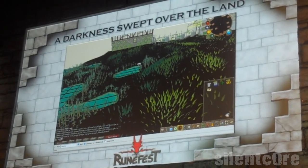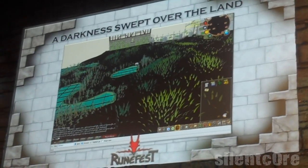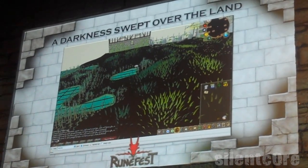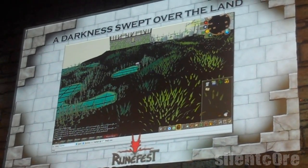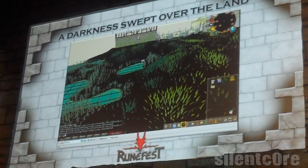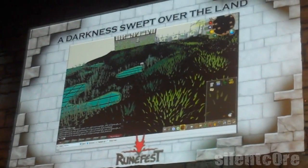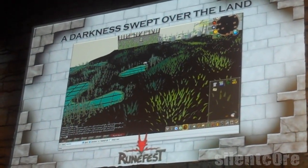Darkness swept over the land. This is not what happens once Zamorak has taken over RuneScape. What you can see here is an underlay issue. Underlays are like the basic floor — moss, rock, stone. This is what happens when underlays have completely been removed. You can see the blades of grass, but there's no actual pattern underneath.